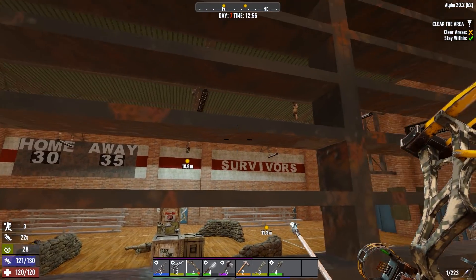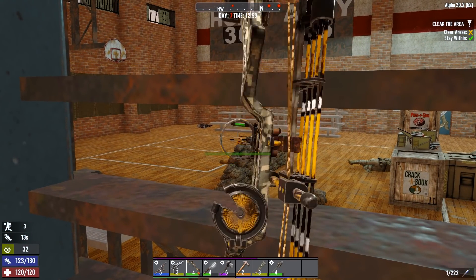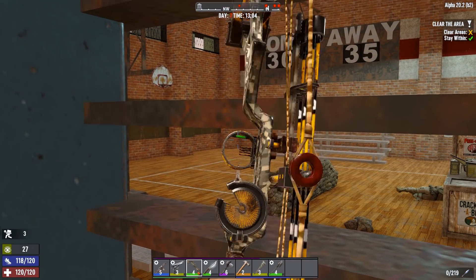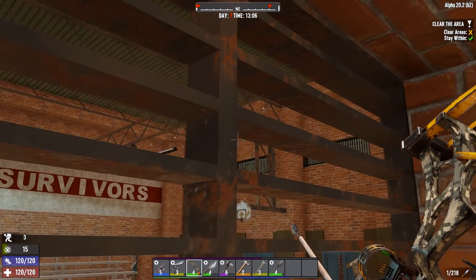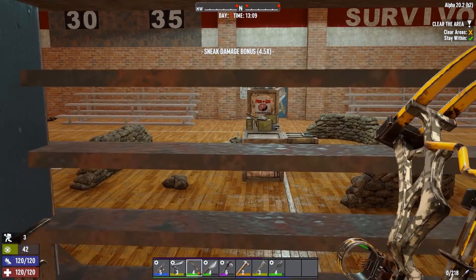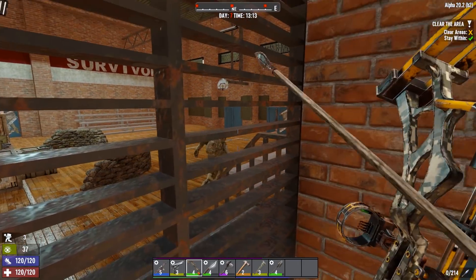Let's have a look over here - here's the final loot room and this is how I like to deal with it if I can. There's one, where is the next one? This bow is genuinely too accurate - I try and aim above things and it just goes over them. I see him but can I get an angle on his head? That would be useful. I see that soldier as well but a headshot would be nice. I'm probably never going to get a headshot so let's just aggro him.